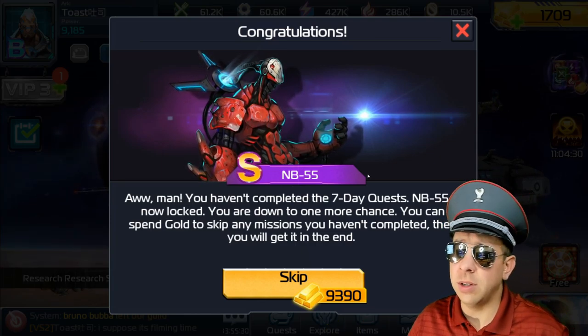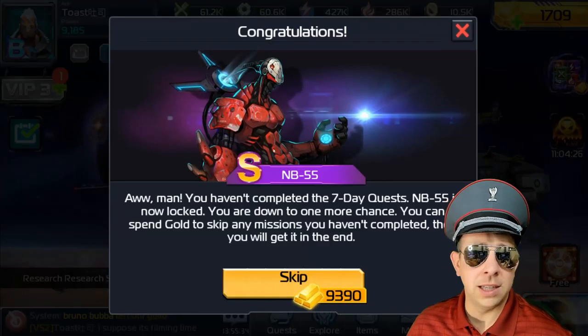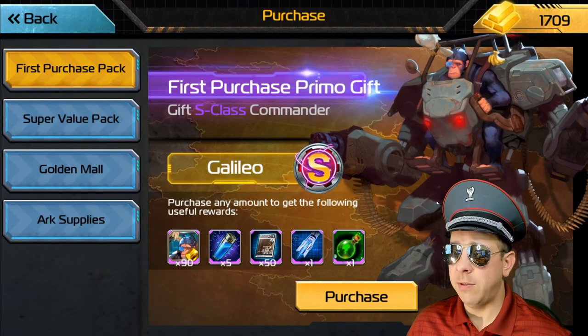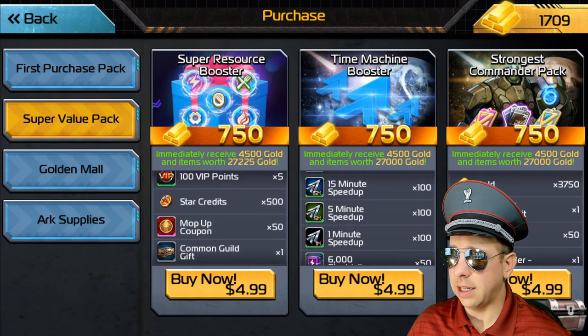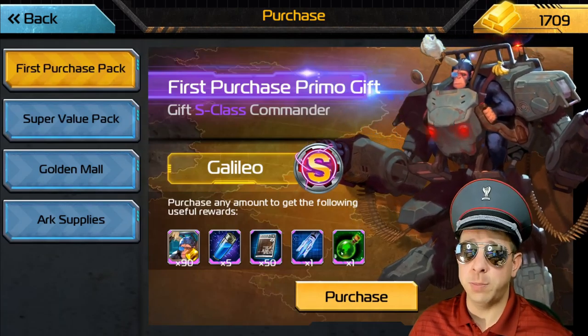Or you can just pay the gold and get NB55 for $93.90. In order to get him, you just go up here and click it again. If you need gold, you can go spend gold here. I don't want to go too much into the spending — that is a part of this game. Galileo for a purchase of five bucks — yeah, it's $5. Should be the Galileo pack. First purchase primo get — just for spending, you get him, but also you get the other thing you buy.